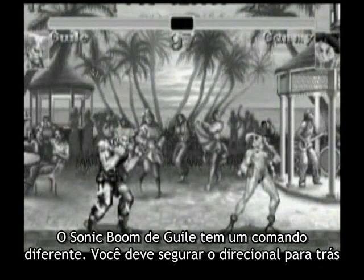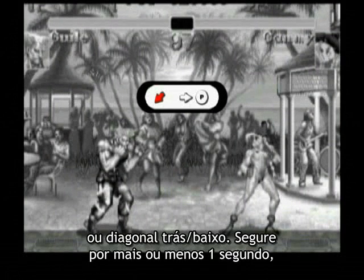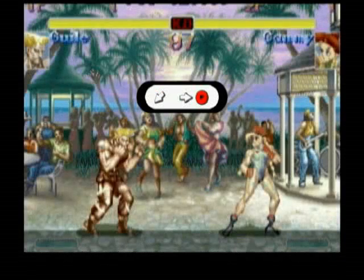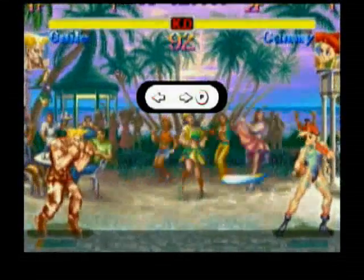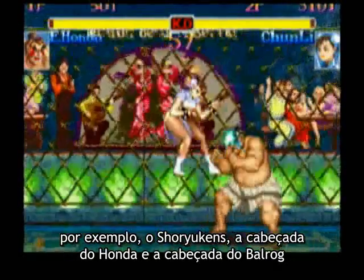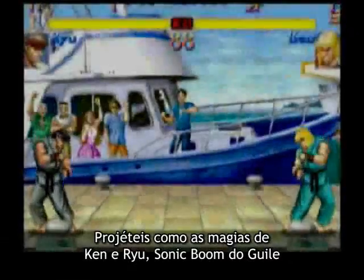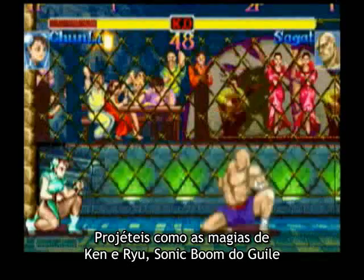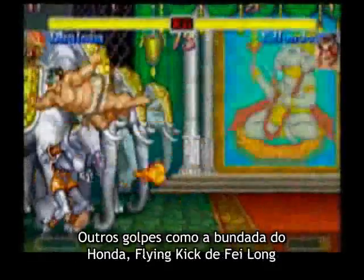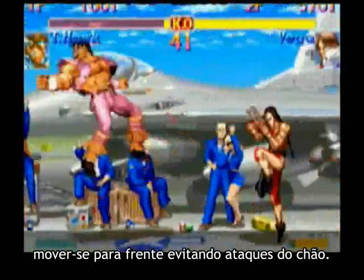Guile's sonic boom has an even different motion. You've got to hold the joystick in one of the back positions, such as straight back or diagonally down and back. You hold it there for about one second, and then you go towards and press a punch button. Special moves usually have strong properties that normal moves don't. For example, dragon punches, Honda's headbutt, and Balrog's buffalo headbutt are all invulnerable when they start. Projectiles like Ken and Ryu's fireballs, Guile's sonic boom, or Sagat's tiger shots aren't invulnerable, but they do control a lot of space. Other moves, such as Honda's flying butt, Balrog's flying kicks, or Vega's wall dive, allow you to move forward while avoiding ground attacks.